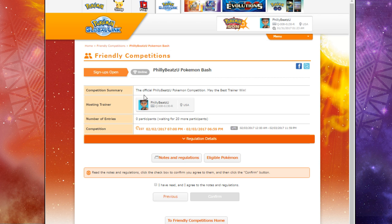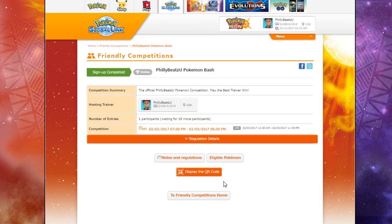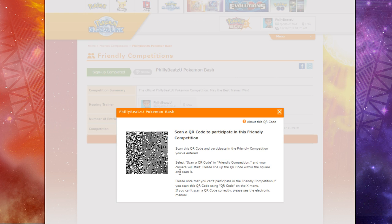It shows up under Friendly Competitions — signups are open. The hosting trainer is me, and the number of entries right now is zero participants, but I'm hoping this starts to pick up. We're going to hit 'I have read and agreed to the notes and regulations,' confirm that, and our competition should be going live right now. This is what's important: I have to link you guys this page in the description below. We're going to display the QR code — this is the QR code that will let you join the Philly Beats You Pokemon Bash.